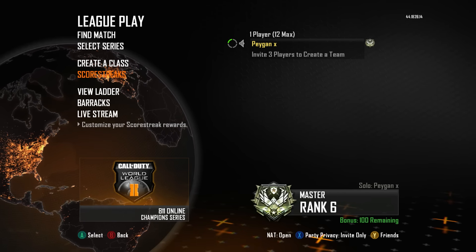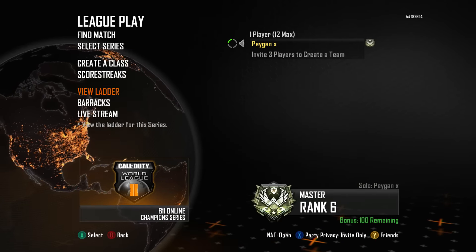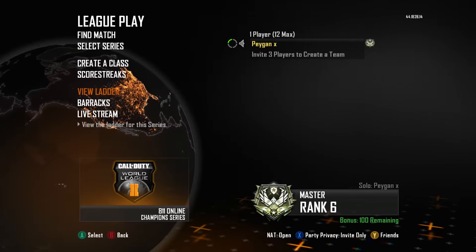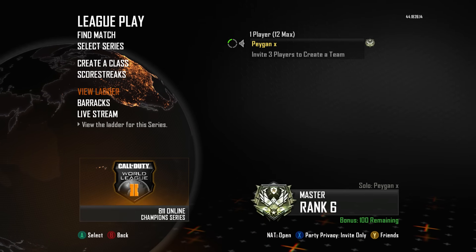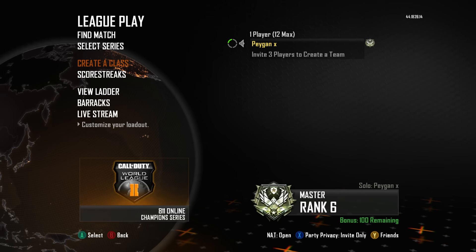I'll get into it, but first off I'll just show you my ladder quickly. I'm on 15,790 points and the top of my ladder is on 20,830 points. This guy's got half as many wins as me and he's already on more points — do you know how annoyed that makes me? But it just proves how many negative 150s I get.